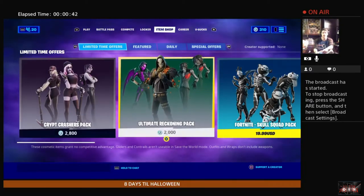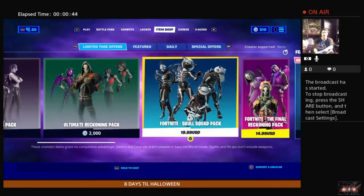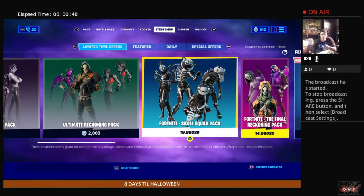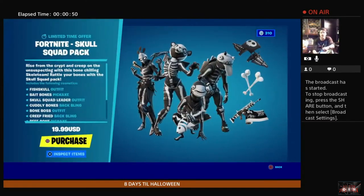We still have the Crip Crasher pack, the ultimate reckoning pack. This is kind of the new item for today — this is the Fortnite Skull Squad pack. Let's take a look at what's included. We have the Fish Skull outfit, Bait Bones pickaxe, Skull Squad Leader outfit, Cuddly Bones back bling, Boss Belt, and the Bone Boss outfit.